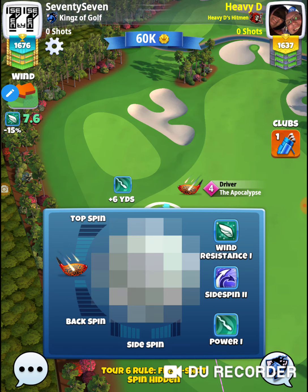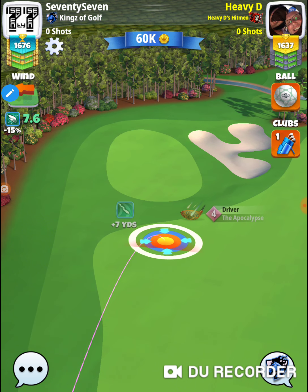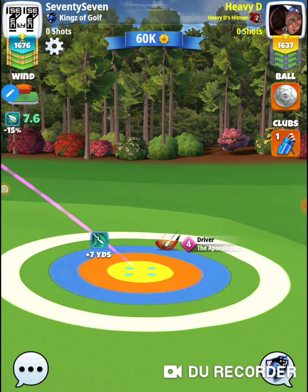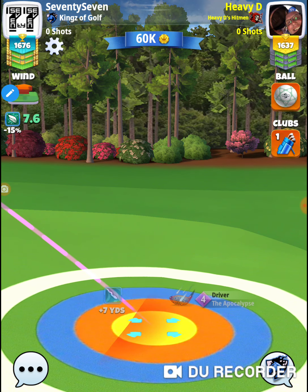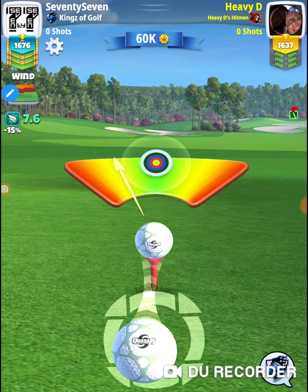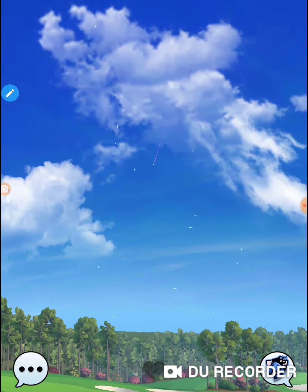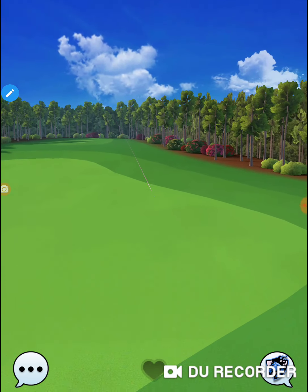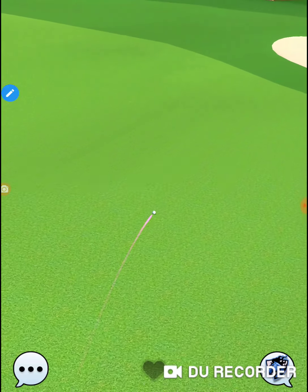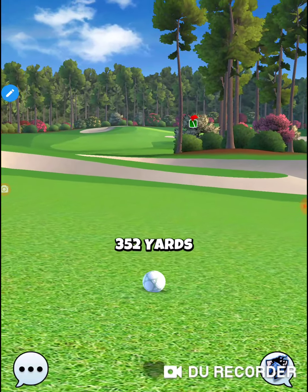I'm going straight down that chute — there's just no two ways around it. My opponent's got a quasar and an apocalypse. I guess they're hitting over to that other pad over there, so they've relegated themselves to on and three. There is an eagle shot from down here, but it is super difficult from the angle that you're coming in.